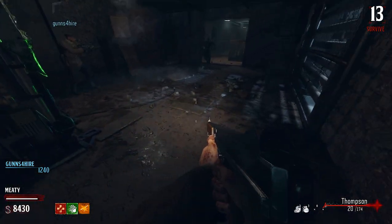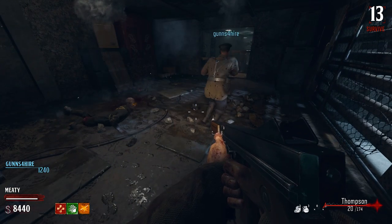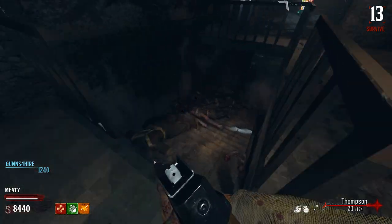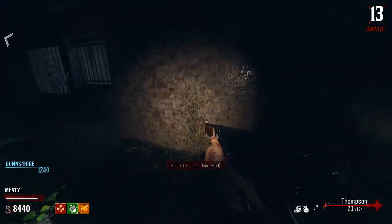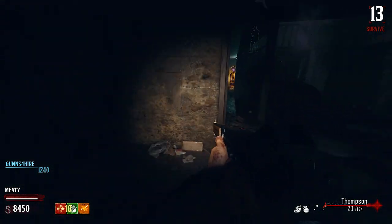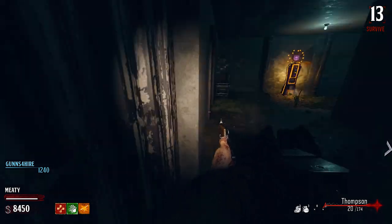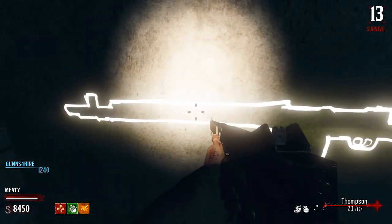Was it insta-kill? They ran out. That was right at the ragged edge of where you can reach. 2000 for the BAR — maybe it's good then. I'm gonna definitely try it.